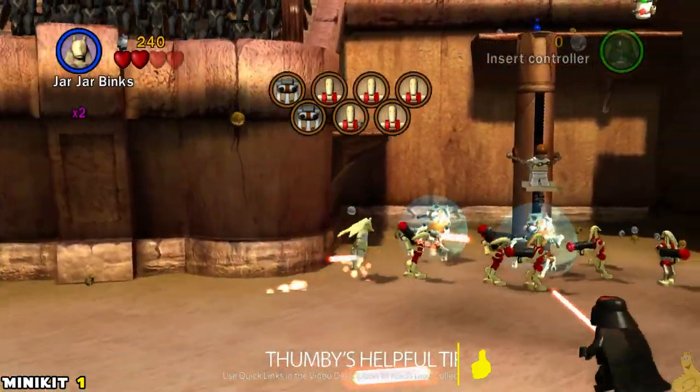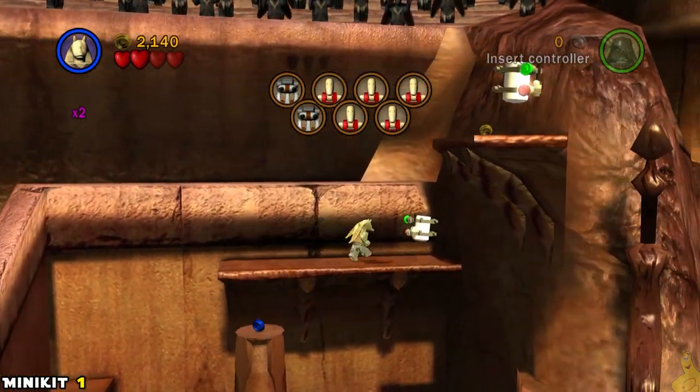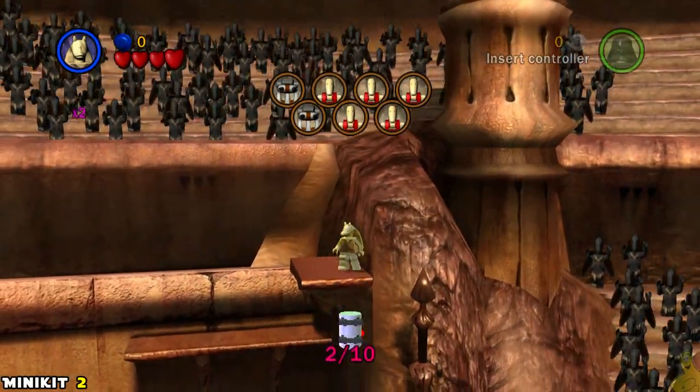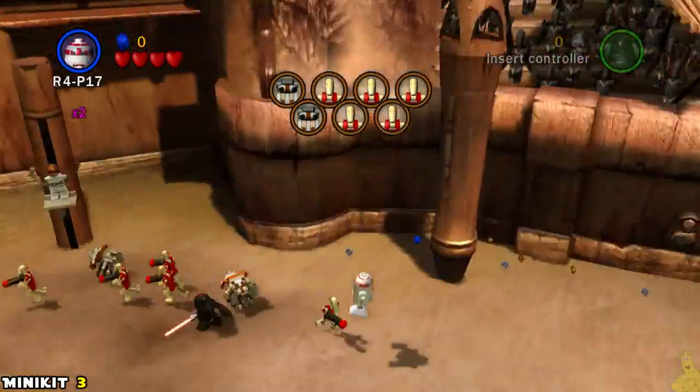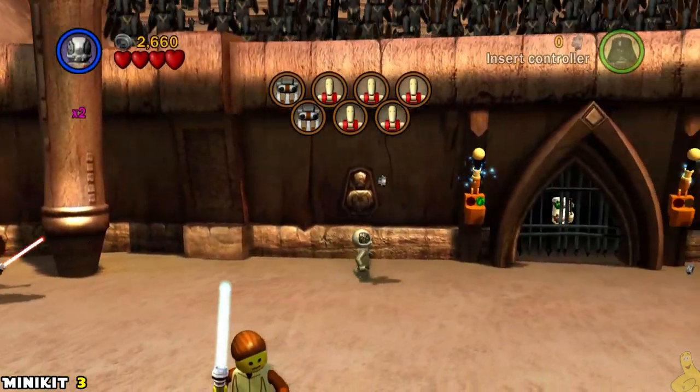We have quick links down below in the video description. These mini kits come rather fast. We're going to start off by switching to somebody with double jump, like Jar Jar Binks — hop up and grab the first one. The second double jump up there was at a kind of funny angle, so I messed that up a couple of times — you might have noticed the edit — but it's right there, just jump up and snag it.